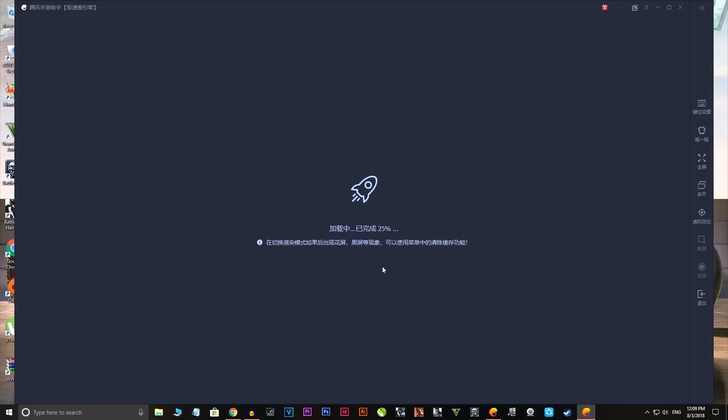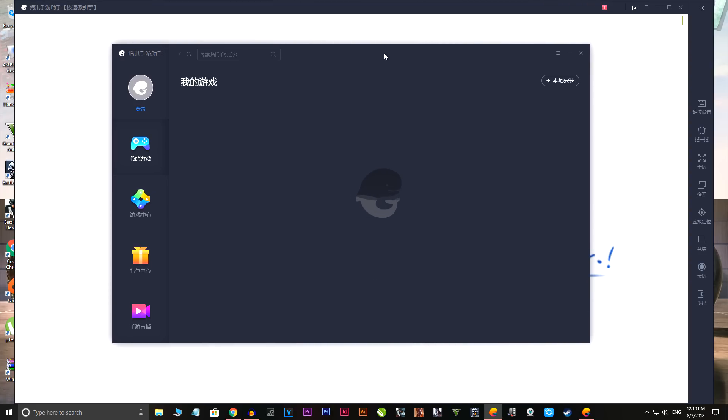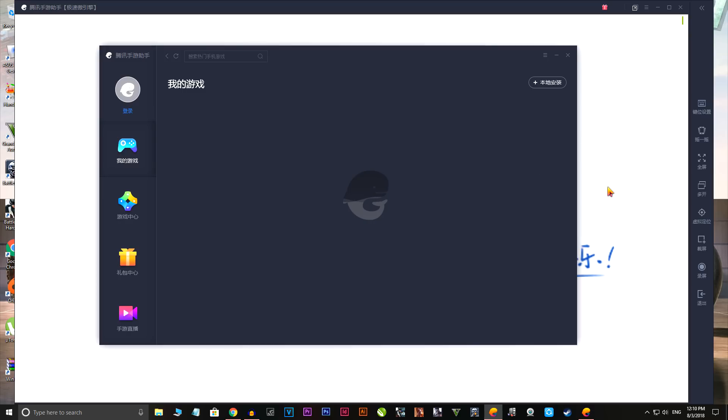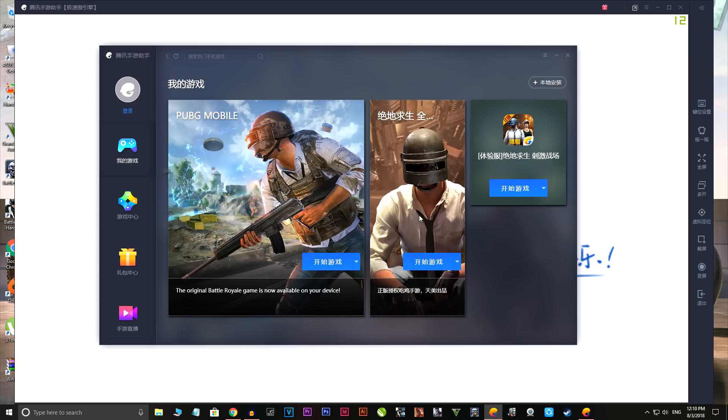You don't need to press anything, so just keep your PC aside and it will install the game for you. As you can see, the game is getting launched in the background and it will update as well, as you can see on the home page.